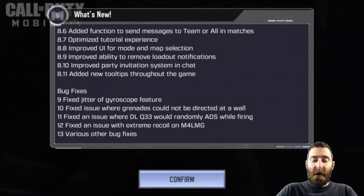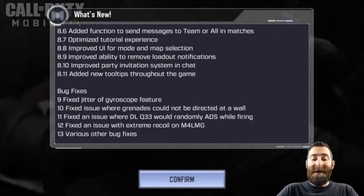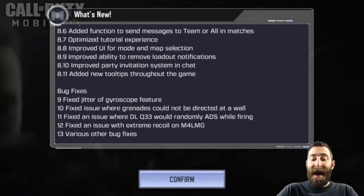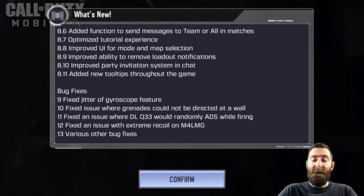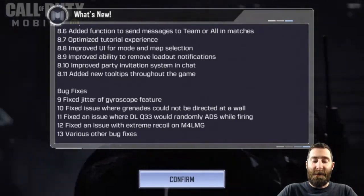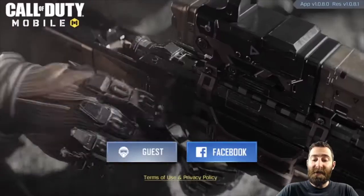And some bug fixes: fixed jitter of gyroscope feature, fixed issue where grenades could not be directed at a wall, fixed an issue where the DLQ-33 would randomly ADS while firing, and fixed an issue with extreme recoil on the M4 LMG, plus various other bug fixes. That's a ton of changes — that was a big wall of text.